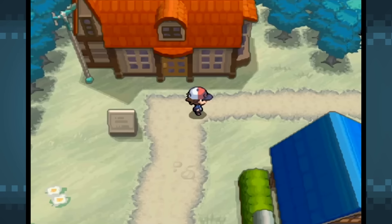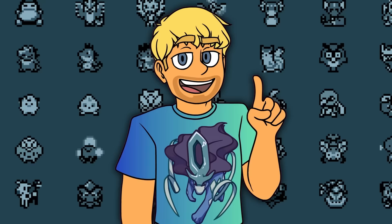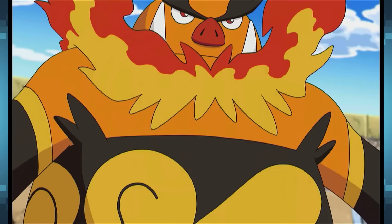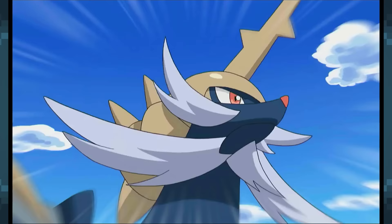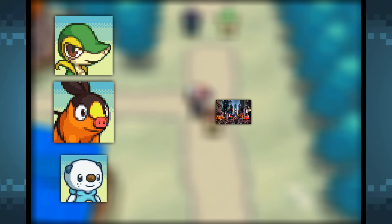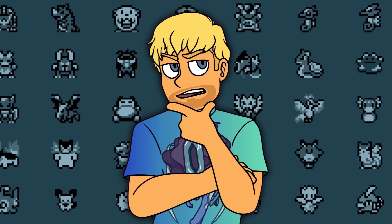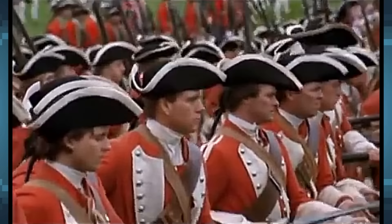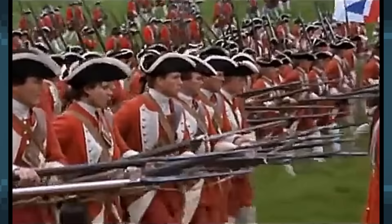Next up we have the Unova region, and this generation has two overlapping starter themes. The first theme is that they're all based on empires — Serperior is based on the French Empire, since Ken Sugimori stated the design was inspired by The Rose of Versailles, which takes place during the French Revolution. Emboar is based on the Emperor of the Qing Dynasty, hinted by Emboar's patterns and its name. And Samurott is obviously based on the samurai from feudal Japan. The second theme is that they all represent the cultural melting pot of New York, since they each represent Western, Chinese, and Japanese cultures respectively. So the fourth starter needs to be based on a powerful empire and a prevalent culture in New York — and I thought, what better than the British Empire.